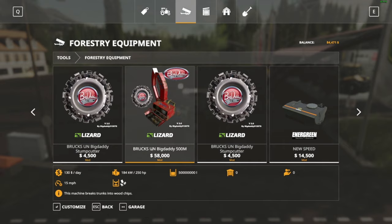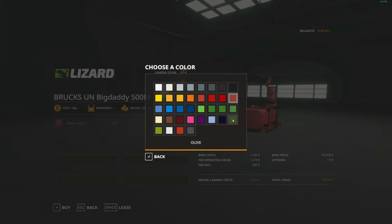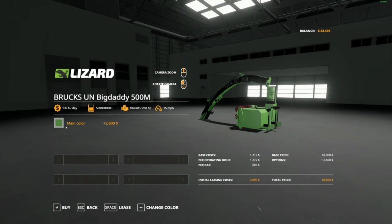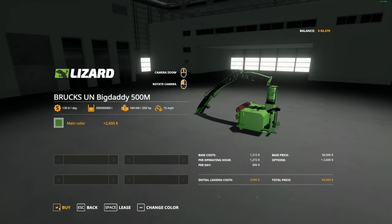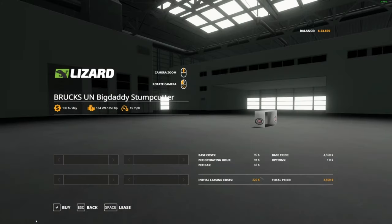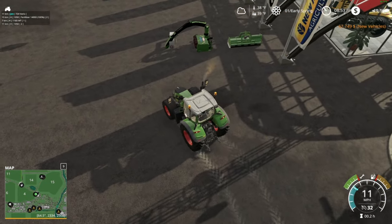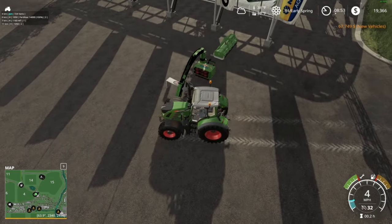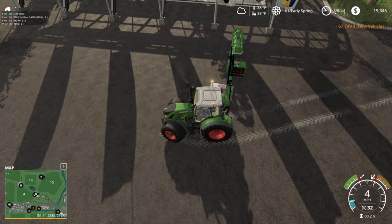We're going to go with the 100-million-liter one, because that's just what we're gonna do. Colors don't line up on this at all. We're going to get the stumper attachment for it of course. The goal is to use the bio belt. I can't tell which way that bio belt's facing - over here, okay.